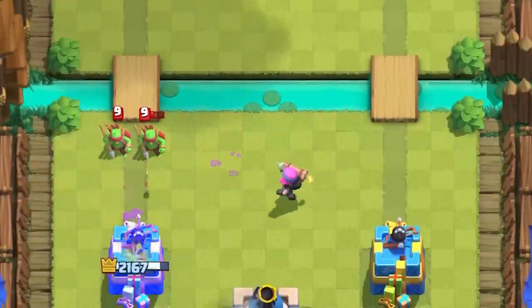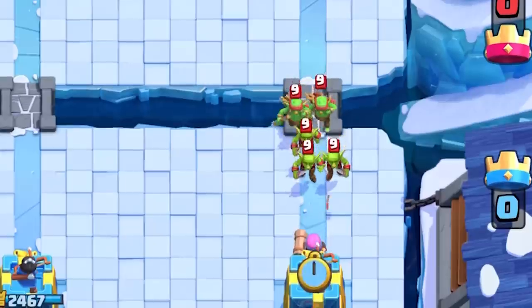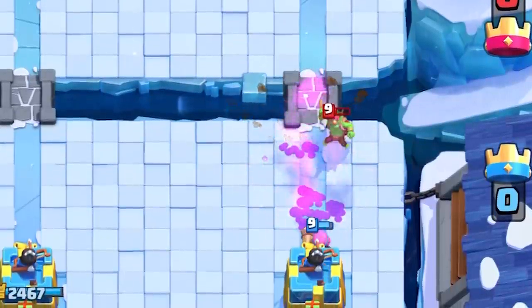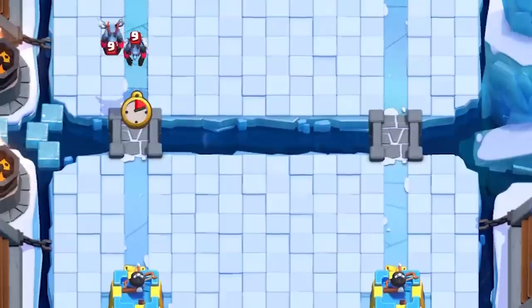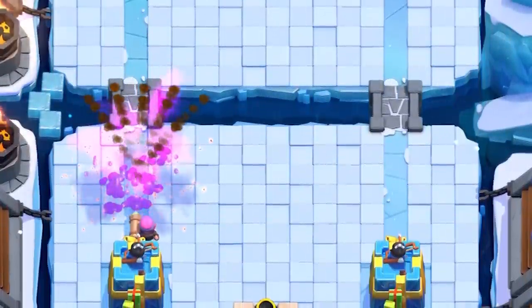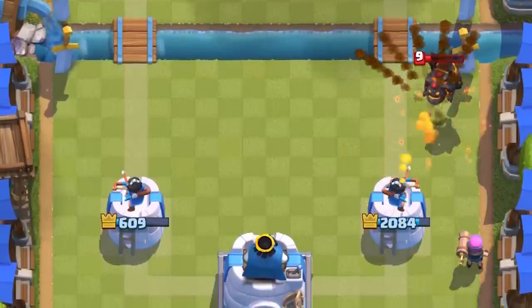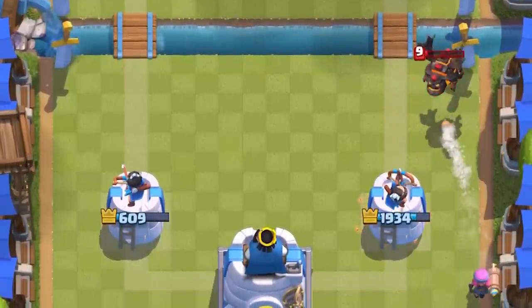The Firecracker has trouble hitting fast-moving units just like the Princess before her buff — units like Goblins can escape, especially because of the awkward angle. In order to completely stop units from connecting to your tower, you'll have to place her directly in front of your tower to hit them all. This goes for Archers, Goblin Gang, Minion Horde, and other swarmies. The bigger the angle, the more difficult it is for her to splash other units or even connect to her target.